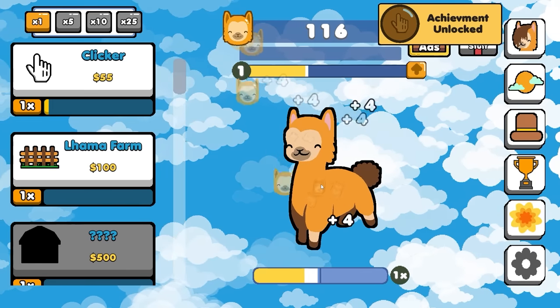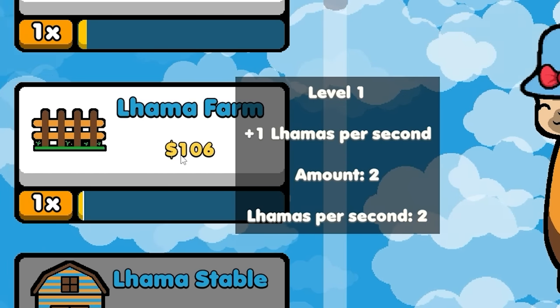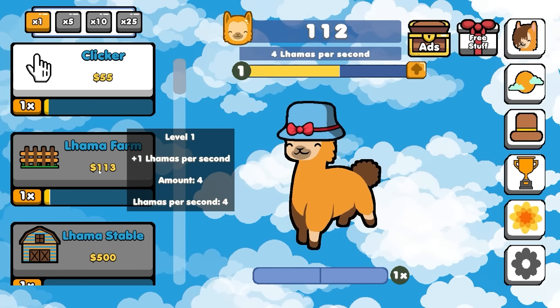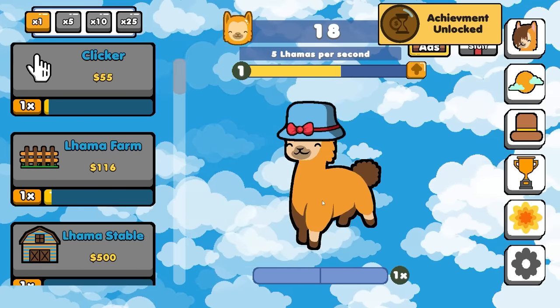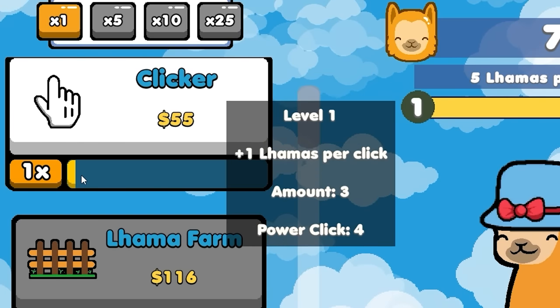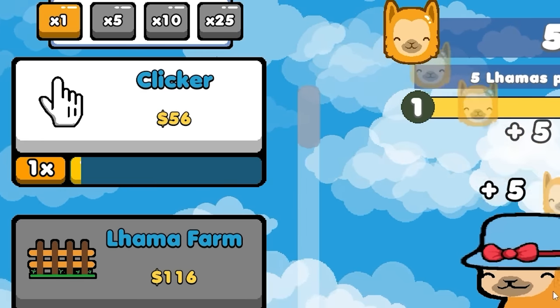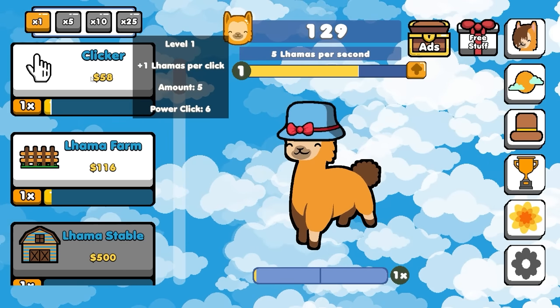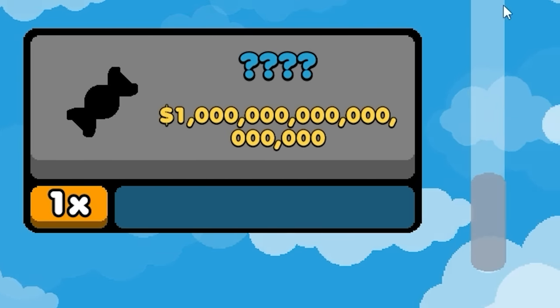Now we get $4 per abuse victim. But that's not all — we can spend $100 for these idiots to farm themselves, and they even get a pretty hat. So if I spend all of the money I've earned so far, we can make 5 llamas per second without even having to do a thing. But I see these do eventually level up. The more I buy of these, the closer this little yellow bar gets to the end, and we always see things through to the end.